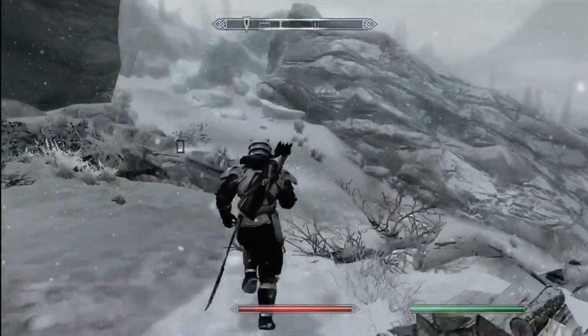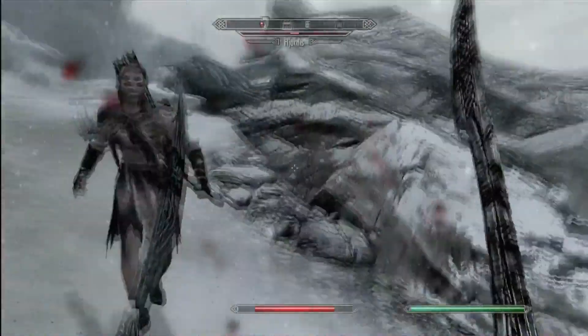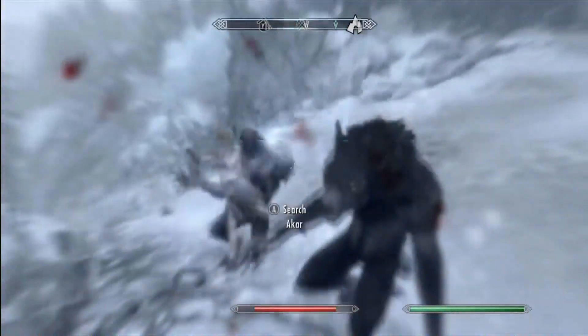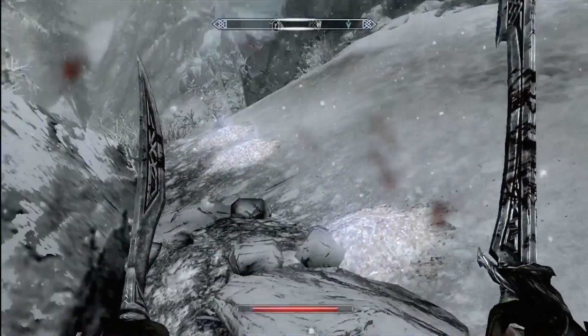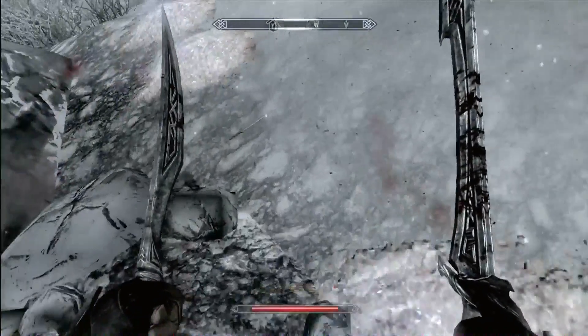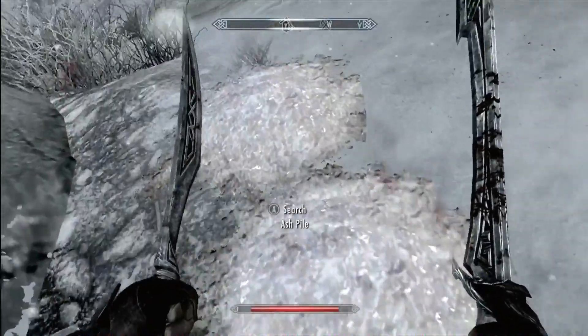In another shot, I lowered all three of their health and hit them with it — it disintegrates all three of them. So there it is. The three bonus effects — none of them are really too good — so this might be the best one because Unrelenting Force is a preferred shout for most people.